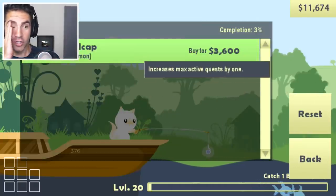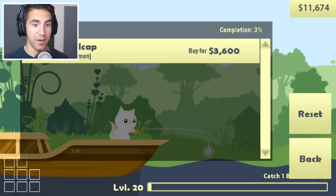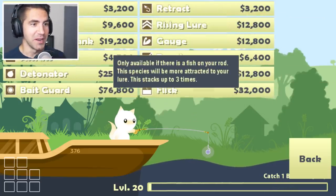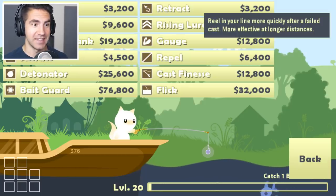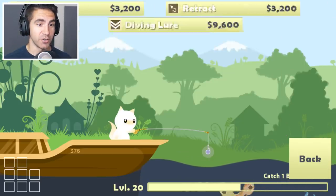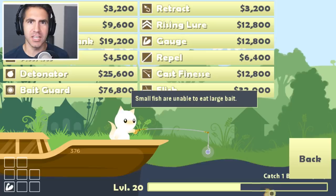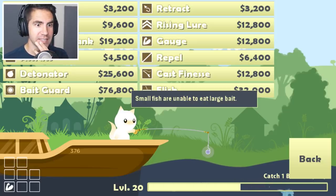Let's check out the hat-a-log. Ball cap — oh, we can buy it? I think you can also catch these hats. I need to upgrade my rod first, let's get a little more money, then we'll worry about hats later. We can do eight upgrades! We need to improve the wire strength. Retract — reel in your line more quickly after a failed cast, more effective at longer distances. We got like $30,000. We need the gauge — upgrade the strength of your line, making it harder to snap. The bait guard is 76,000. The more expensive your rod is, the more expensive the upgrades are.